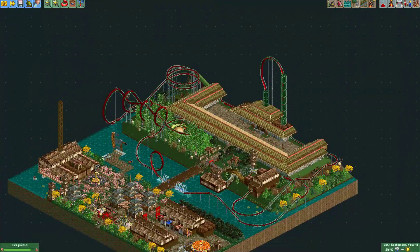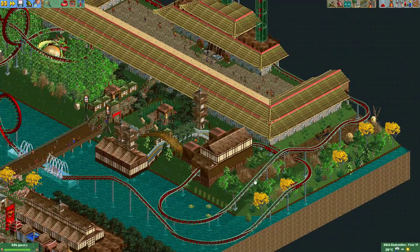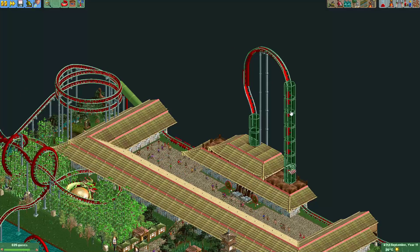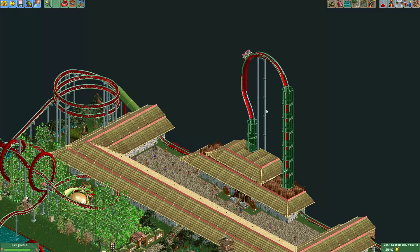Here we have the one that got last place — this one was made by The Ironics. The Eurofighter leaves the station with a little chain lift hill, and then there's this strange lift hill upwards. I do like how they used abstract glass objects to make it look like a tunnel. Then it travels vertically upwards and has a beyond vertical drop. What most people didn't like was how wide this tower was — they look much better when more sleek, using a steeper transition.